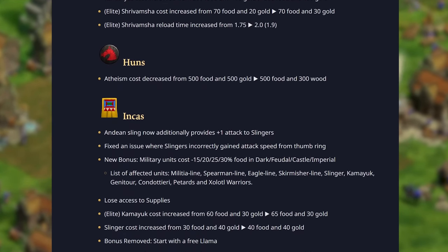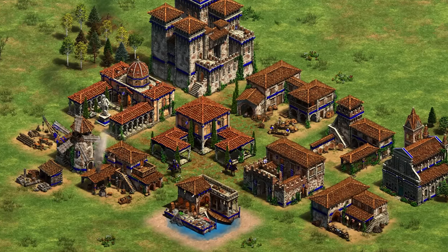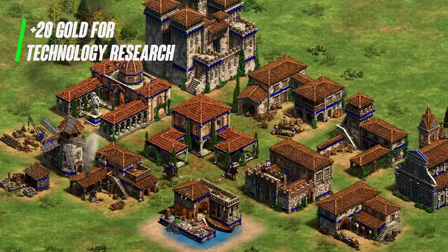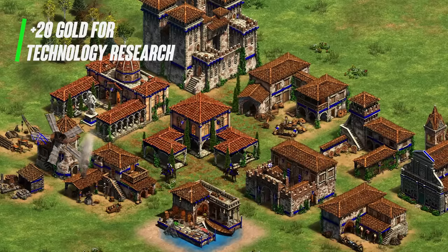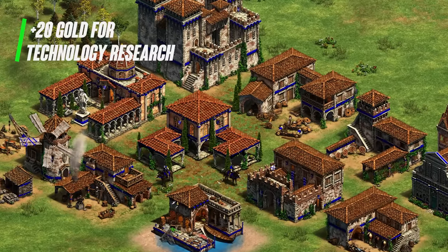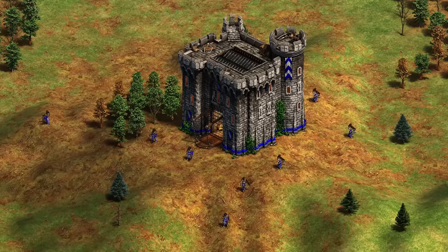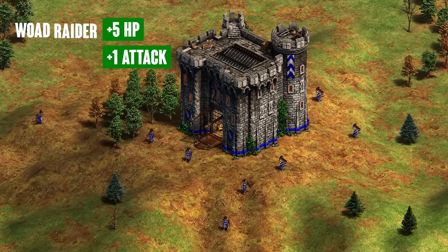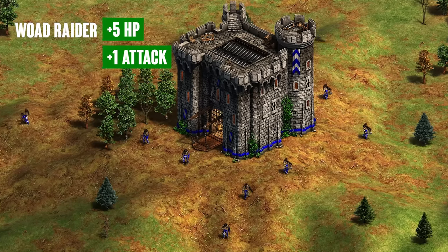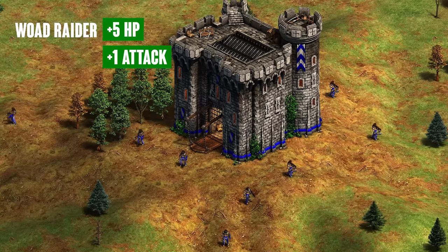Before I show you the number one civ, I'm going to run through some honorable mentions from this patch. First on the honorable mention list, I've got the Spanish. Spanish got a small buff: they get 20 gold back every time they research a technology. Note this doesn't count for Feudal Age, Castle Age, or Imperial Age, but every other tech is fair game, leading to a lot of savings — like getting Bloodlines without mining gold, or Loom basically costing only 30 gold. The Conquistador got nerfed a little, but Spanish are still in a pretty good spot. Next on honorable mentions, we've got Celts. Celts got a really big buff with their Woad Raiders getting plus 1 attack and plus 5 HP, making the Woad Raider quite deadly. Celts have a strong economy but really lacked a power unit that isn't Halbs or Siege — and Woad Raider might fill that role now. Keep an eye out for the Celts.